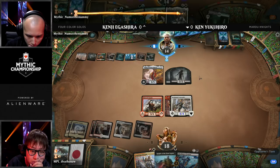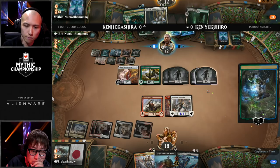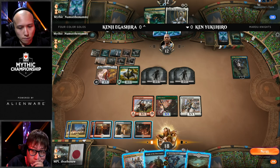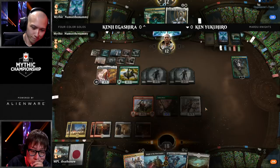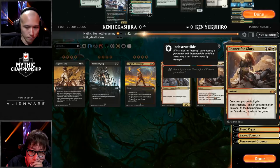Kenrith, with all the Field of the Deads and the ability to give all your creatures haste and trample, can basically provide a lethal attack out of nowhere. If I'm on Kenji's side, I'm thinking: what is the way I can lose? It probably involves that Embercleave that's on the battlefield. So it might be in his best interest to just Oko it — just Oko the Embercleave. He's not losing to a 3/3. Look at the board he's developed. That's exactly what Kenji does — he takes the scariest possible card.